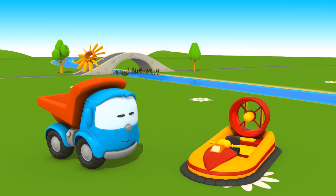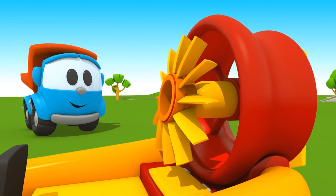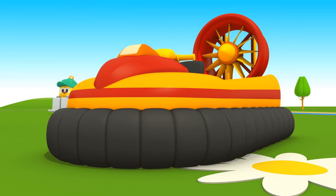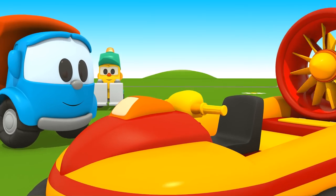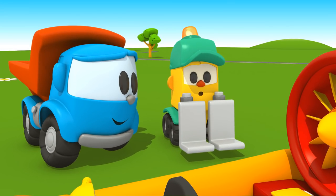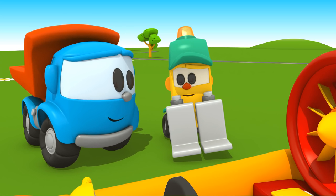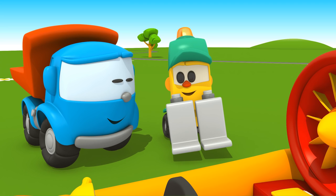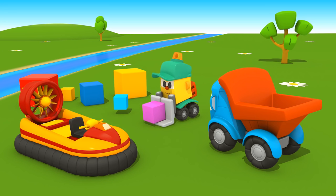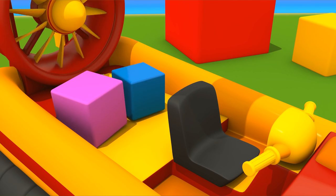Now put the blade in place, Leo. The engine's on and the air cushion is inflated. It looks like everything works. The hovercraft can float on water and ride over the bank. Lifty, load the blocks, and the craft will transport them to the other side of the river.